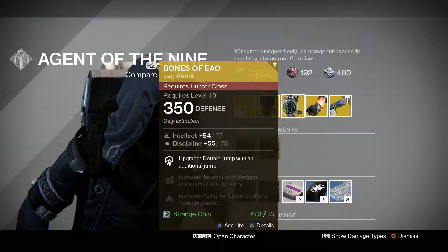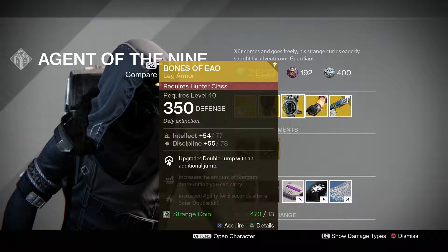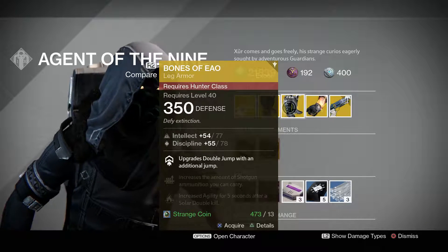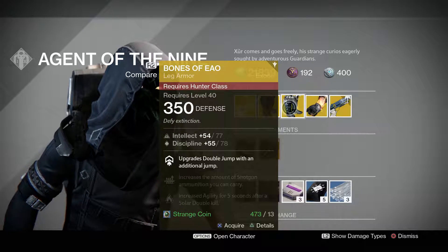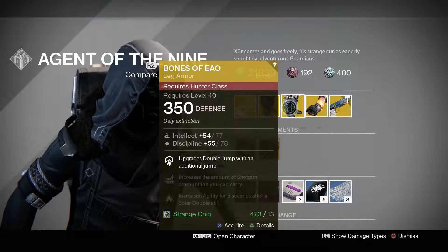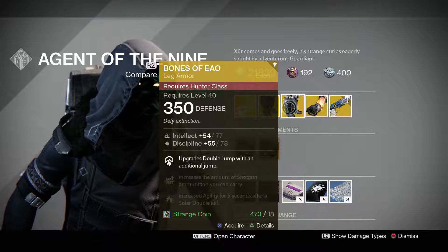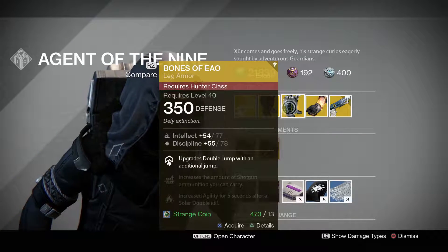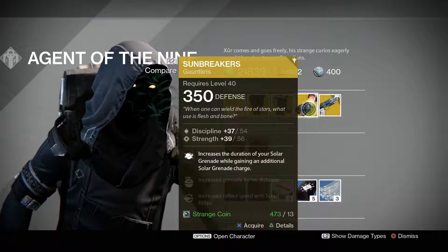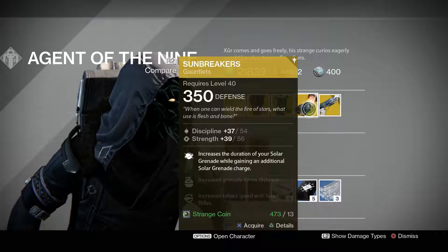Pretty useful for the Hunter if you like to increase the amount of jumps you have — you can go up to four jumps depending on what class and jump type you're running. Pretty useful if you like to juke people out with jumping, and it was useful last year in The Taken King when you needed increased jump for jump puzzles. Then finally for the Warlock we've got the Sunbreakers. It's got a discipline from 37 to 54 and strength from 39 to 56.